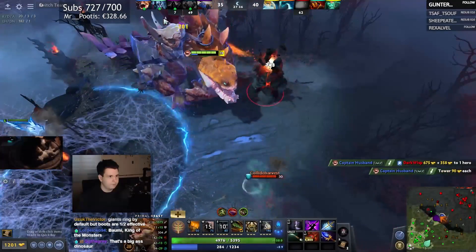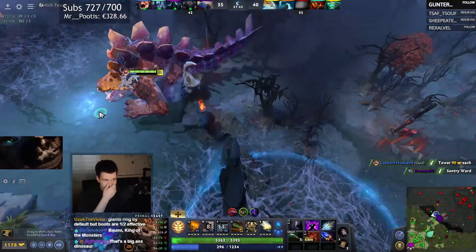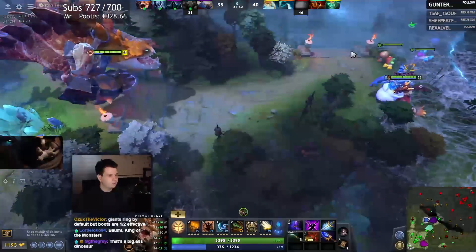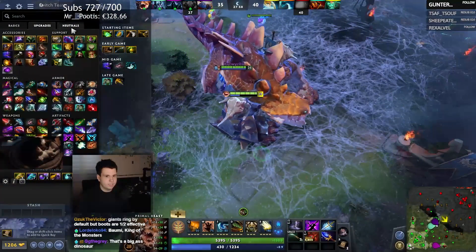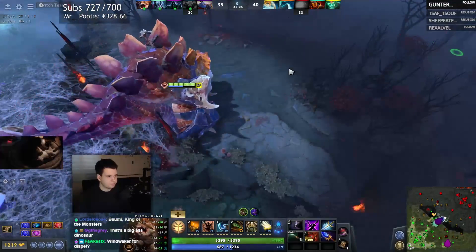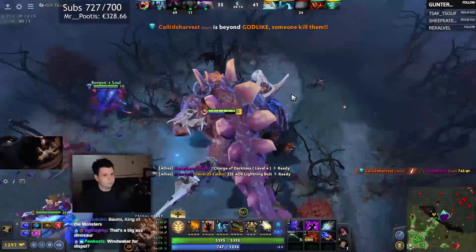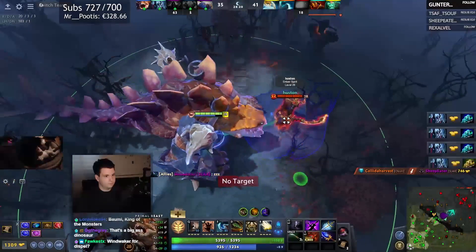I do wish they had just added Primal Beast in his original size, not in this shrunken form that we got. Looking at him now, I think it would have been fine. Just give him a Giant's Ring by default. For now I'm going to get Kaya and Sages, and then I'll get Octarine. I've got plus 24 armor right now — my Grow gives me plus 20, so we are doing fine there. We got a kill. Can I get this tower? That stunned me mid-jump. The good news is we have some status resistance now, we've got even more healing. It is hard to just disable us for an entire fight now.